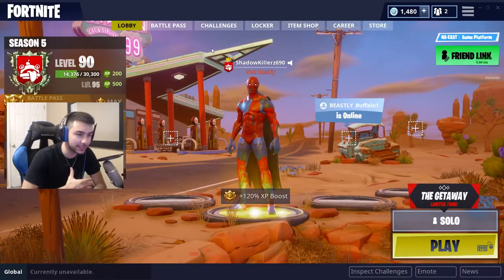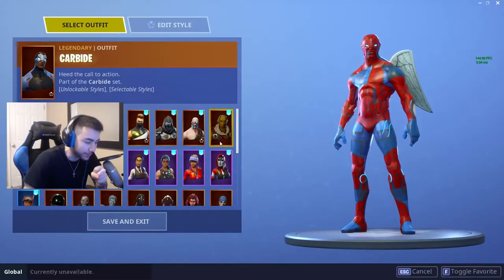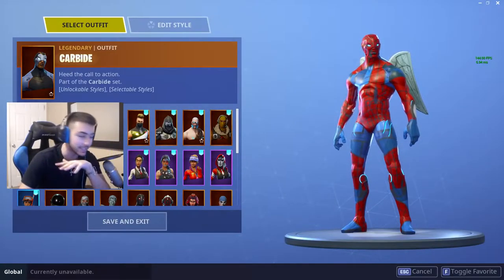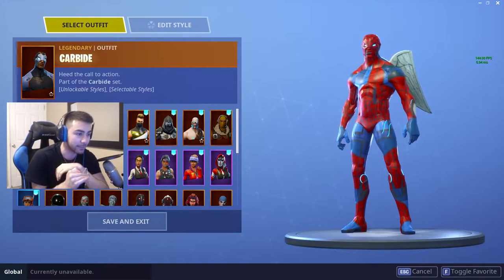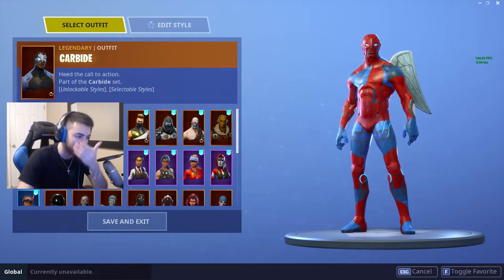Honestly, sooner or later I think Epic is gonna have to make it so we can get our own custom skins, because we literally just find everything. So right now he just told me to click on the Black Knight skin and I'm so excited. I'm gonna close my eyes for this one — you guys are gonna be able to see it. I just want to wait till I see it in game for the first time, because these skins actually look way better in game.